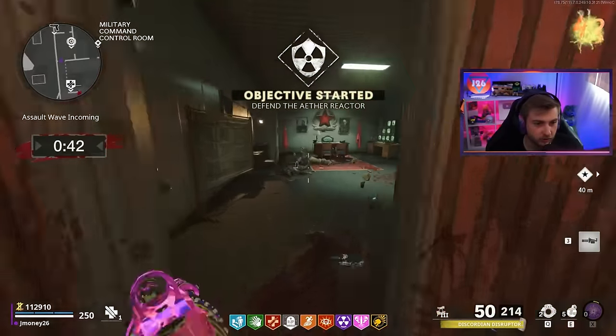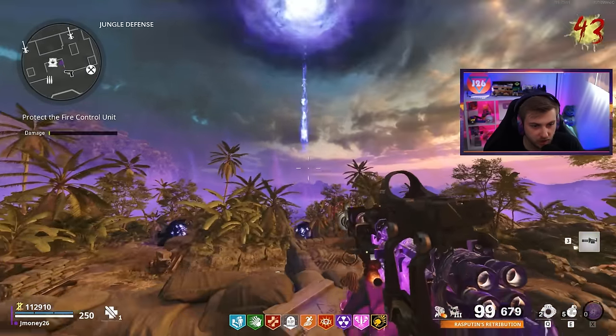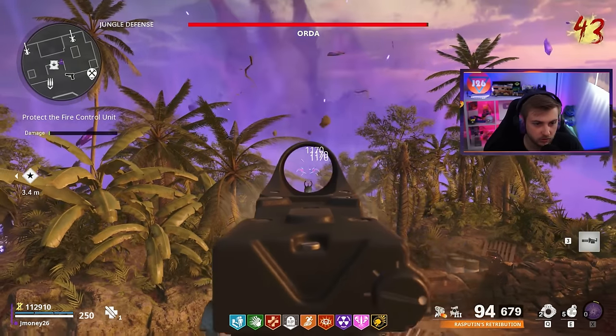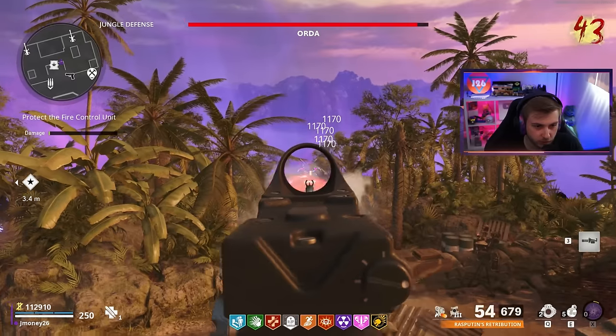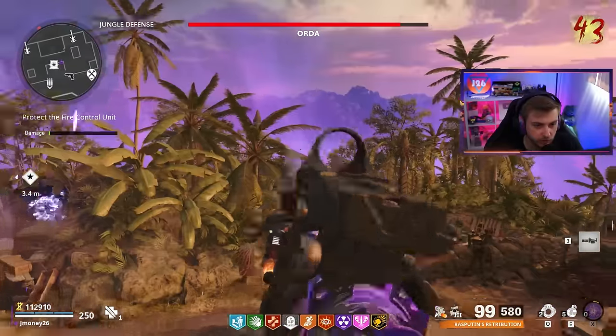And here's Orda — of course, after I use my Ring of Fire. Come on down, you big bastard. My weapon's Legendary now, there's no escape. Go ahead and break out of that crystal. We're doing a thousand damage now compared to the 800 we were doing before — and that's pre-prolapse. That's a PP for those of you playing along at home.